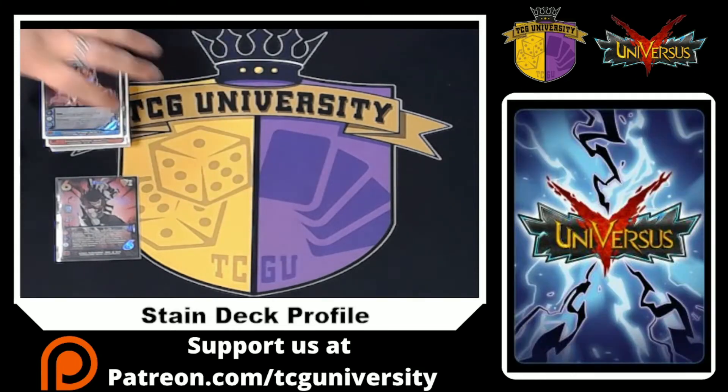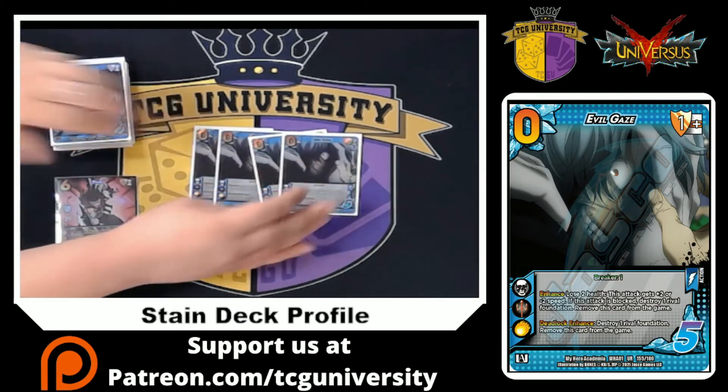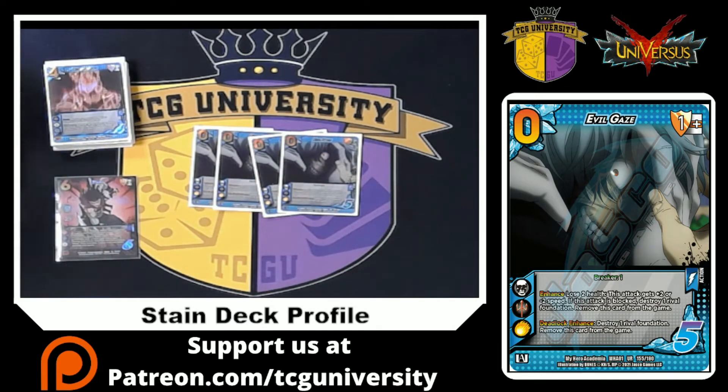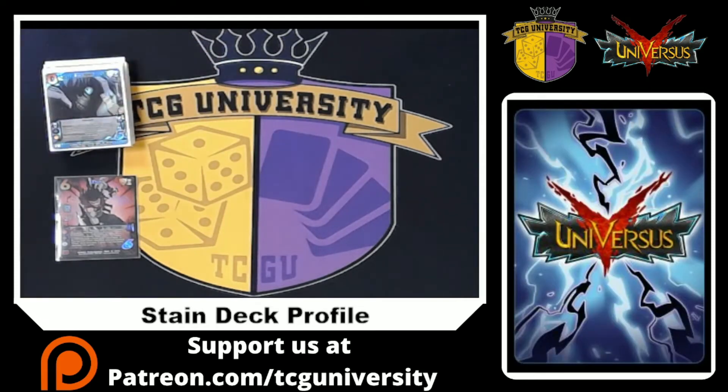We're also playing three or four Evil Gaze. Paying two to push our damage through is very good for Stain, and paying two to block something and blow up a ready foundation of our opponent's is also very strong. It also has a nice one mid block with breaker one.